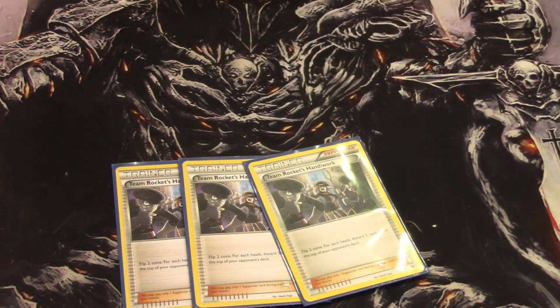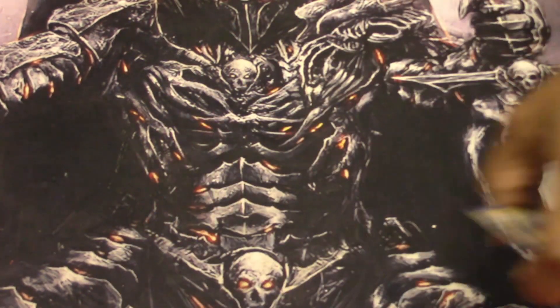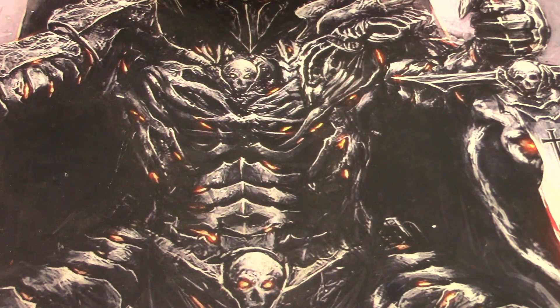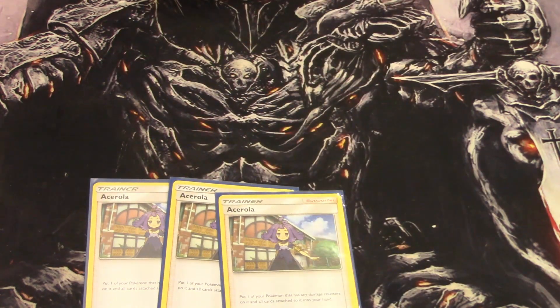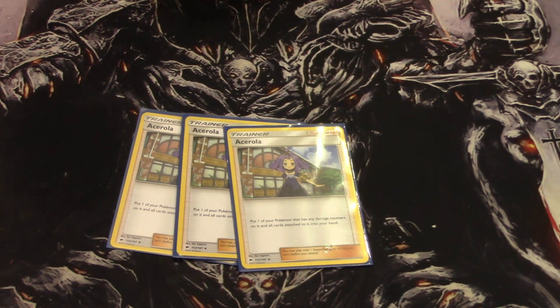Then, to speed things up, Team Rocket's Handiwork — just discarding the top of your opponent's deck, can discard a maximum of four. And there's this new strategy with Lieutenant Surge coming out; oh my goodness. Then Ace Spec to pick up all that damage. We spend three, four turns putting damage onto Wailord, and it just goes straight back to my hand, and I just send another one up.